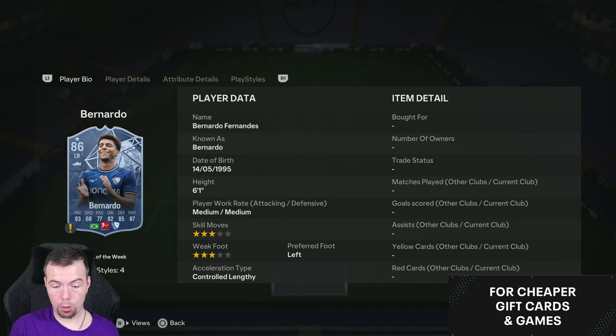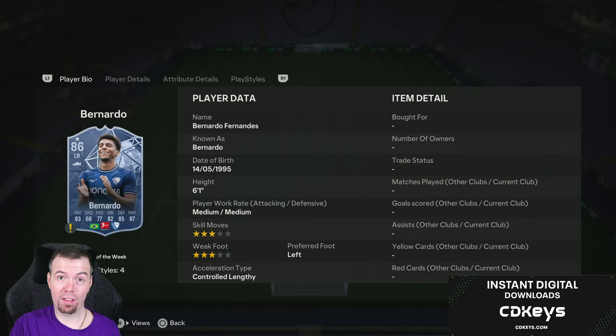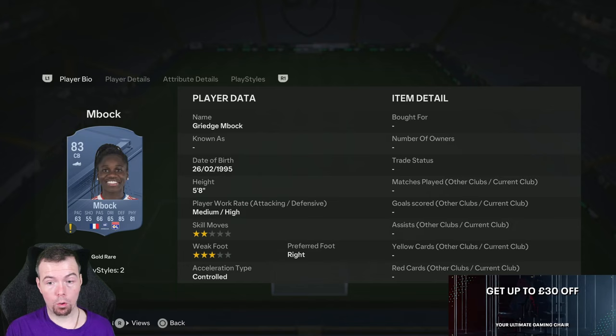Bernardo is the cheapest 86-rated inform at the moment — looking at 19k. Informs are slowly going up in price, so bear that in mind. These could easily go up to 25 or even 30k, especially if they keep dropping team of the week requirements for SBCs. The player pick stinks. 84s are 2.6k, so you've got Cocaine, Carrasco, Müller, Rice, and Fishlock — three or four of your cheapest 84s.